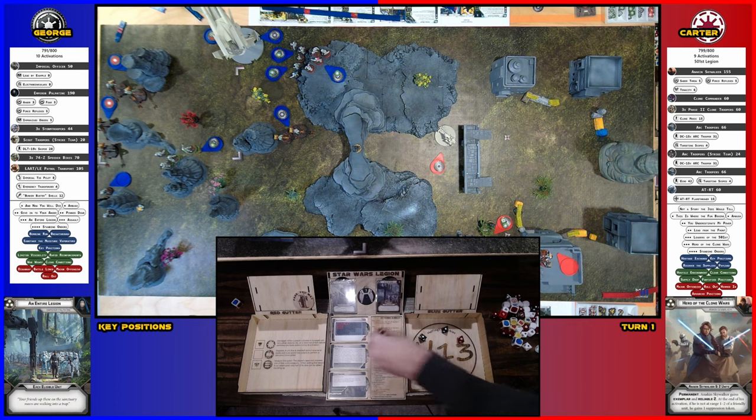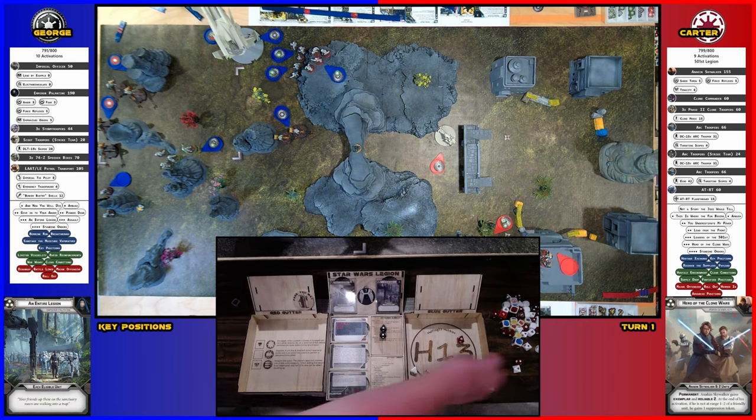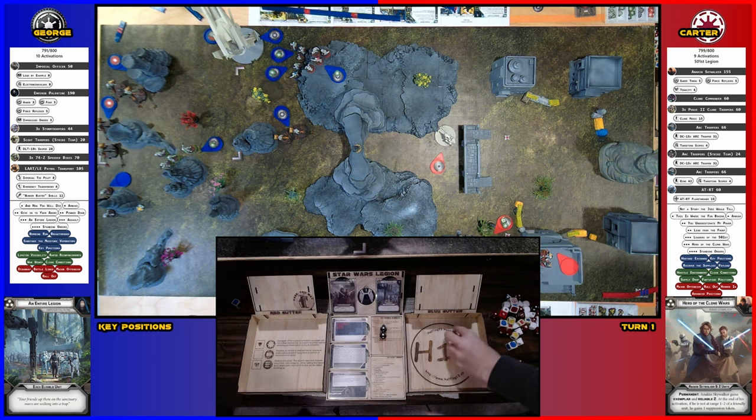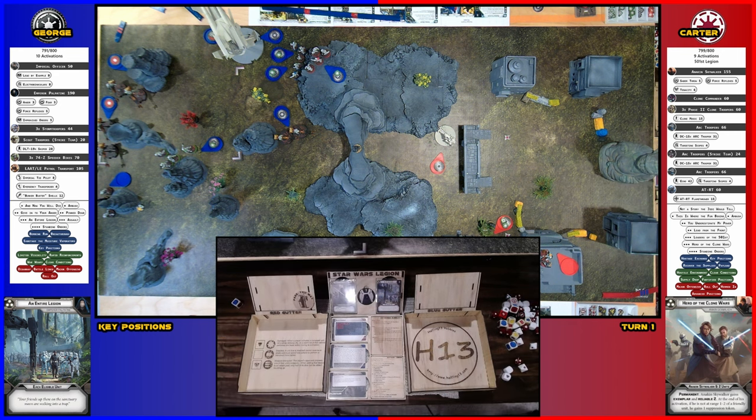Two is going to go for cover and then it's just going to be impact two. Because you're complete armor. Do I defend with white? I think you do. See, you got one. I blocked one on white dice — we'll figure that out another time. I will pass.